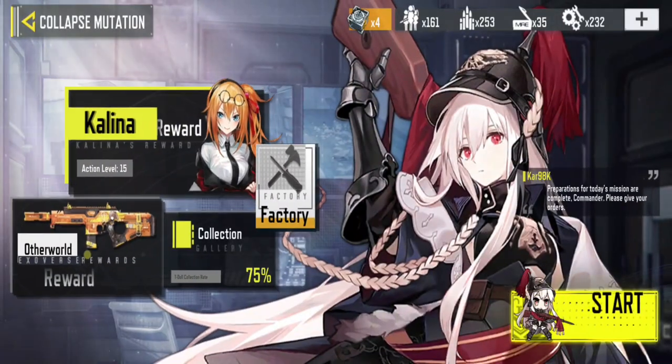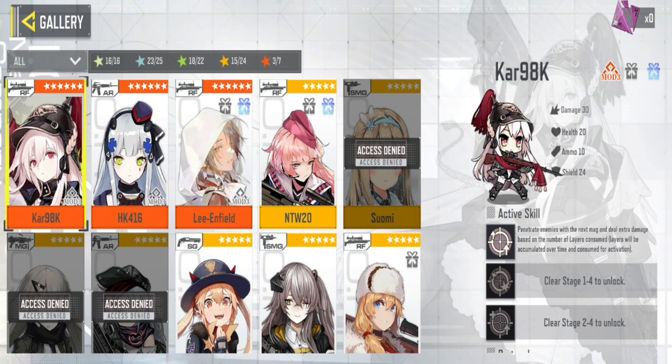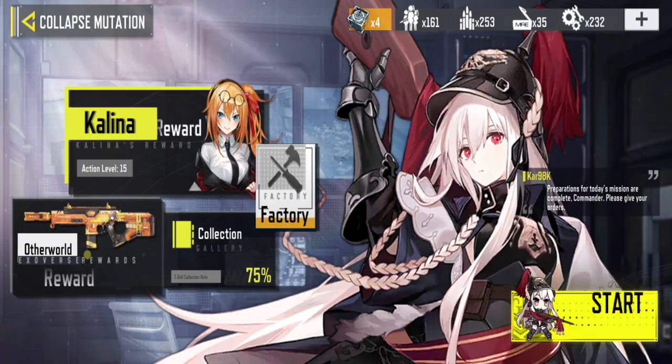If you don't get lucky on your first try, don't worry. You can repeat the process until you successfully unlock CAR-98K. Additionally, enhancing your character's strength with memory shards to raise its rarity to mythic level will greatly benefit you in the game.